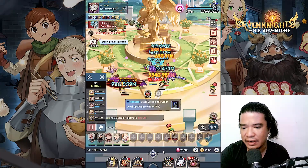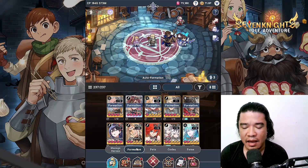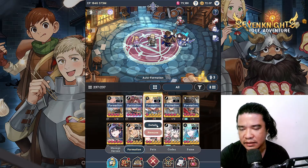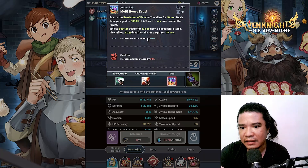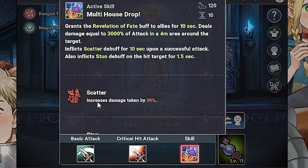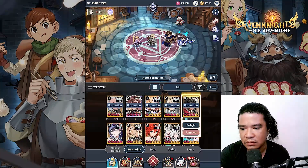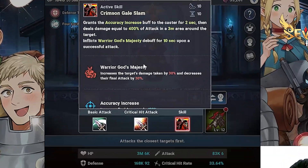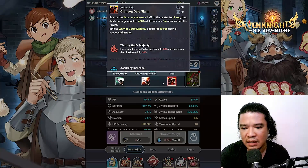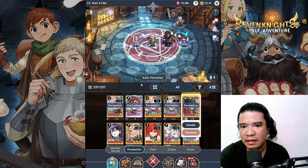So I got some heroes to test here — this will be between Elk and Lubo. We've previously tested Elk and Lubo, but let's review this first. This is very important. We have the active skill with Scatter — a debuff that increases damage taken by 30%. Lubo's active skill, Warrior God's Majesty, also increases targets' damage taken by 30%. However, these two do NOT stack with each other.